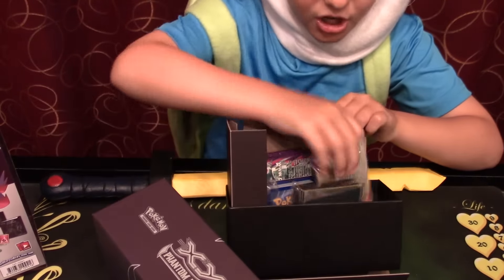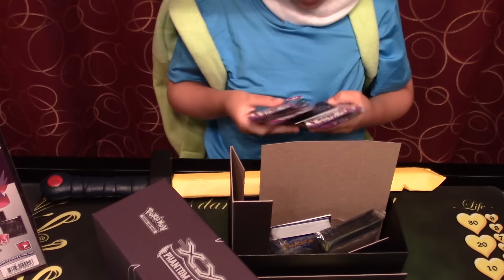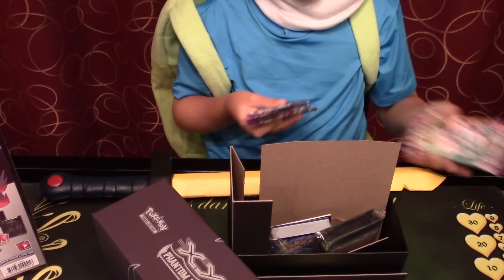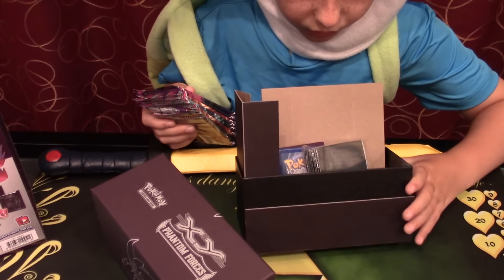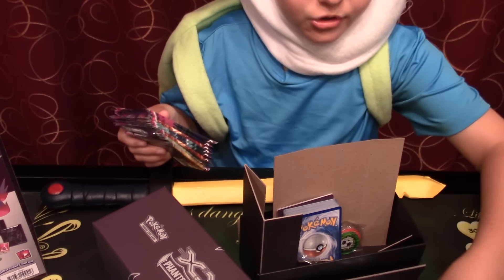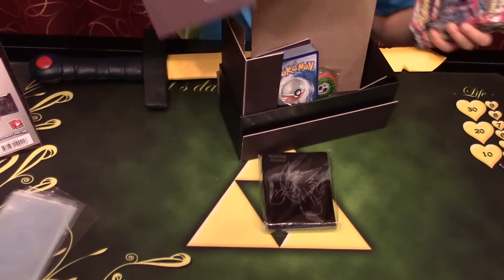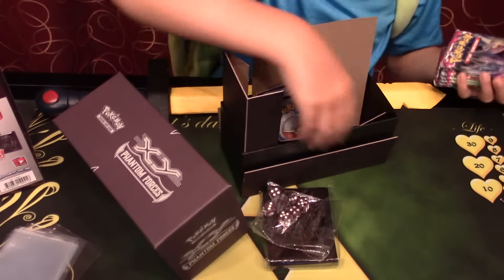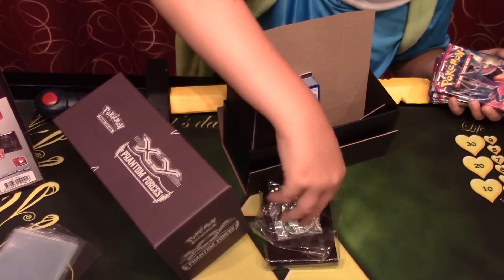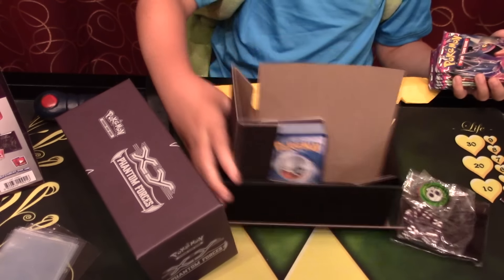This comes with eight packs, some dividers, some cool sleeves — these cool Mega Gengar sleeves, I really like them — some dice, some poison counters, and a burn counter. I'll put everything else to the side.